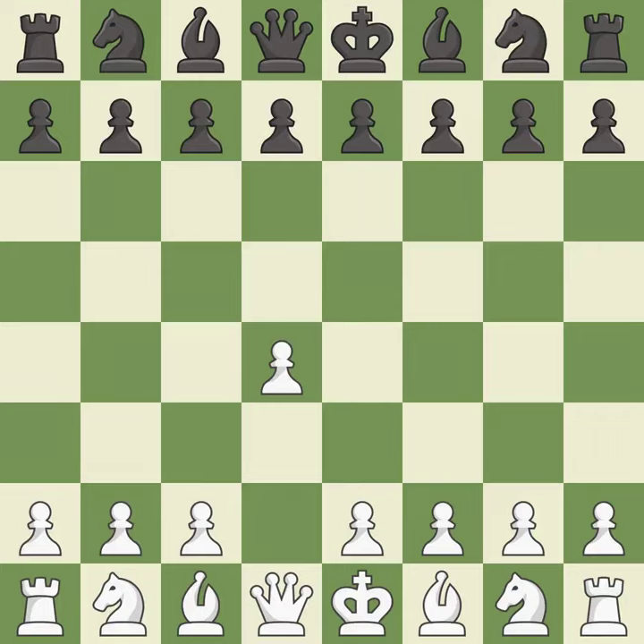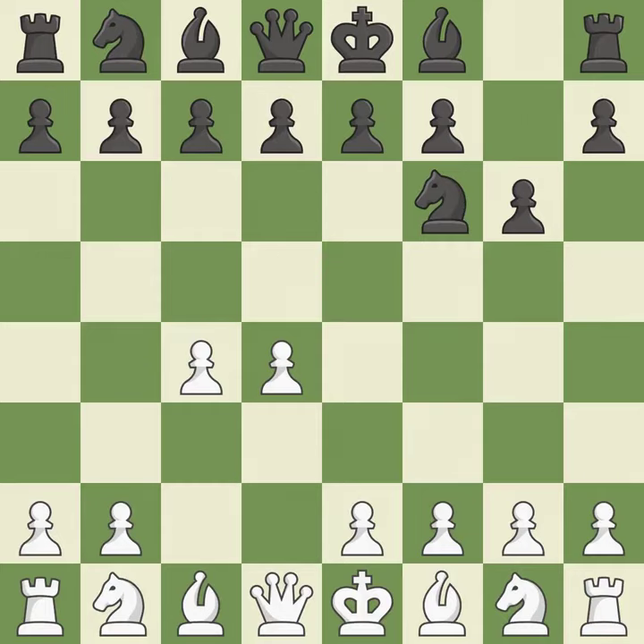Opening with the Queen's pawn. The Indian game begins by controlling the important e4 square with the knight, rather than a pawn. By taking control of the crucial d5 square and creating a space on which the knight can move to c3 without obstructing the c-pawn, move c4 helps to create a strong center. The Grunfeld defense uses this pawn push to gain space in the center and attack the c4 pawn.